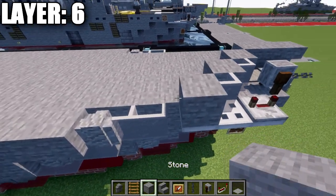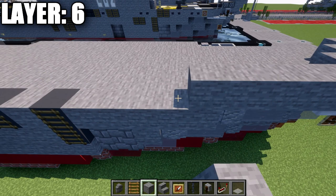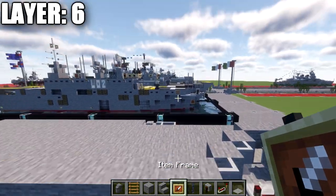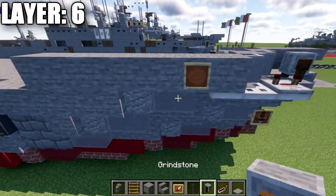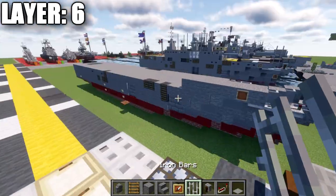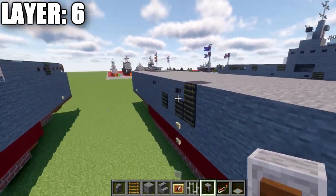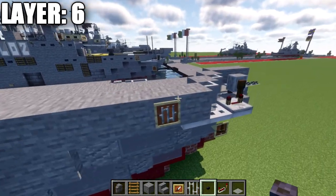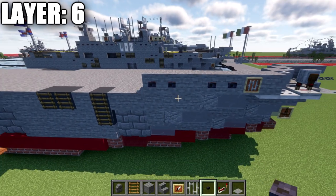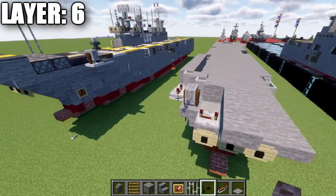Go back six stone blocks from the fighting position. On the side of the second block, place an item frame with an iron bar inside it. Then place two polished blackstone buttons, skip a space, and two more going back. Leave that for now and focus on the left side, which is different because of the ski ramp.